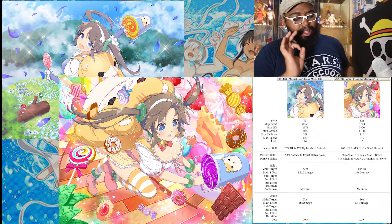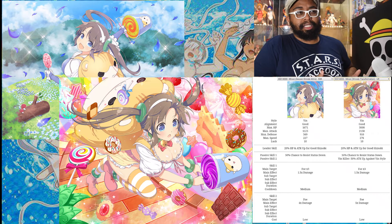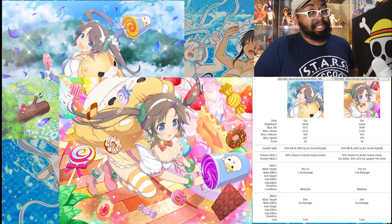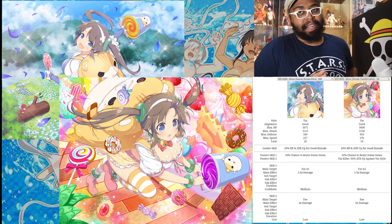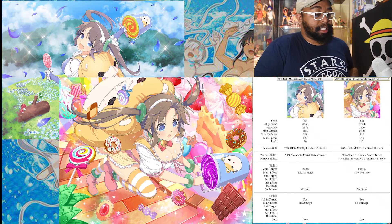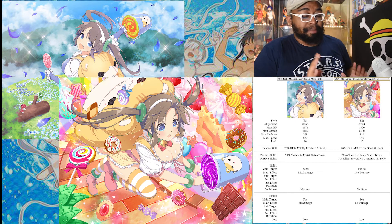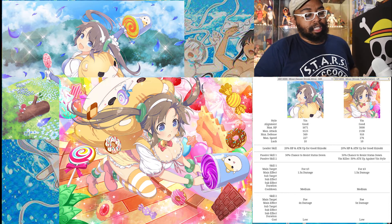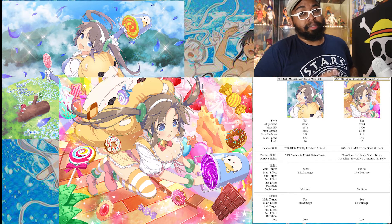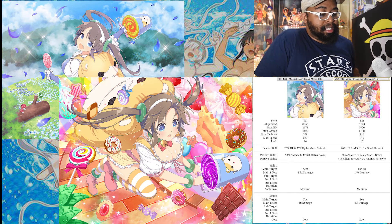Her leader skill gives a 20% attack and health boost to all good shinobi — the white circle on the card marks the good shinobi. That's relatively average; some characters offer 30% for certain elements, so I wouldn't use Midori or Shiki as a leader. Her passive skill is a 50% chance to resist status down. When evolved she gains the yin killer ability: 50% attack up against yin-style enemies. But to me her abilities just aren't as interesting as Shiki's.